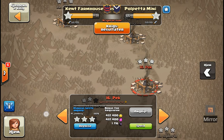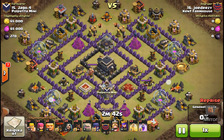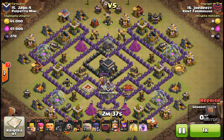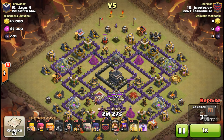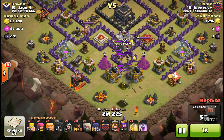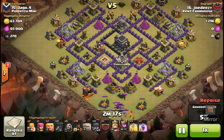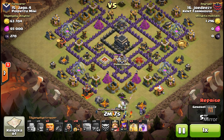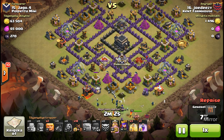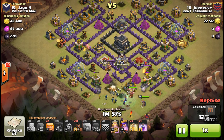I heard somebody mention in chat that it was a clutch hog attack, so I'm expecting some hogs on this one. Let's see — a few loons, a couple witches, he's got his own golem, I'm guessing that's a golem in the clan castle. Nice little start to it, takes out one defense that could get in the way of pathing, same thing with that — now he's got equal sides of this base to take care of. Since this was the second attack, he had a pretty good idea where each of the big bombs were.